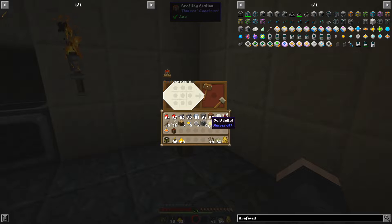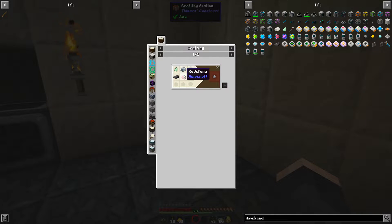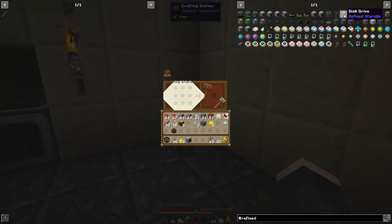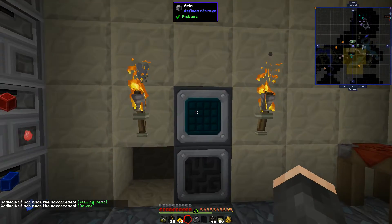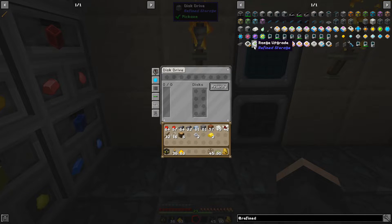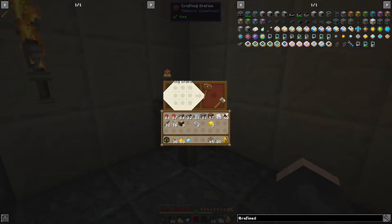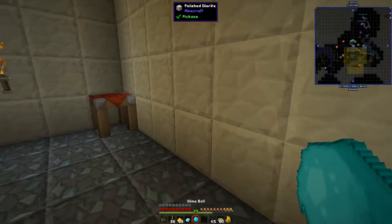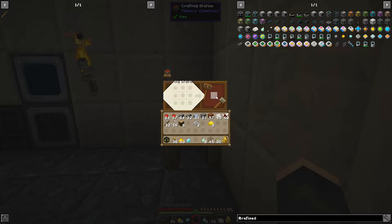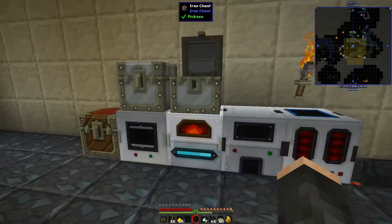And we're back — I've gathered all the stuff I need for the last two items. I got some improved processors and basic processors, which I used to make the destruction core and construction core. The basic processor is the same recipe as other processors but with iron. The construction core and destruction core use glowstone and those basic processors. Let me make the grid and the disk drive — the disk drive will hold our storage drives when we make them. I also want to make one more advanced processor, so let me grab one more slime ball and make another processor binding.